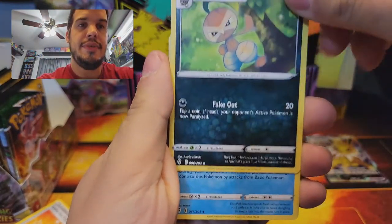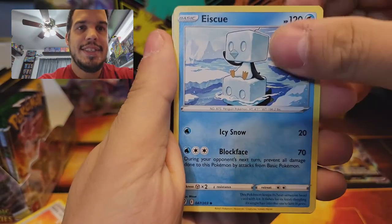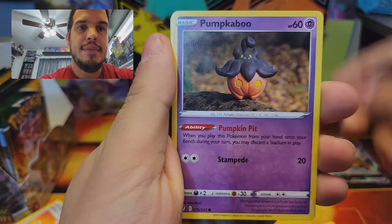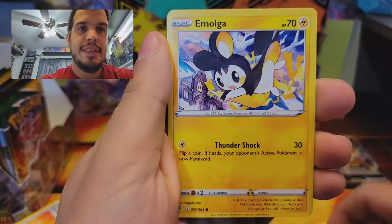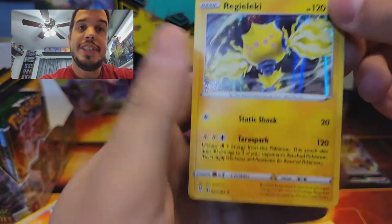Darkness Energy, Nuzleaf — look at that sass — Eskew, Skip Bloom, Pikachu, Pumpkaboo, Little Ted, Emolga, Tentacool, and a Regileaky. So this is the Thunder-type Regi that is newer to the Pokemon universe — a Gen 8 Pokemon.